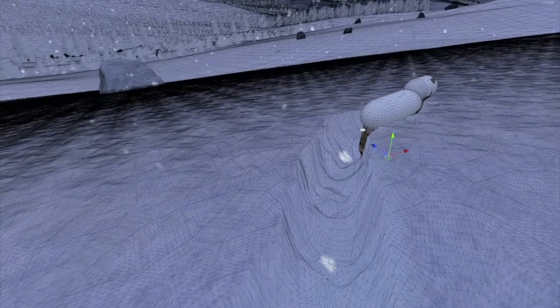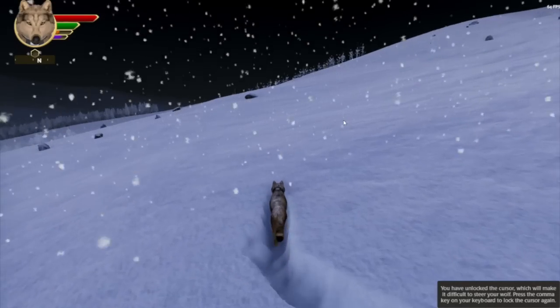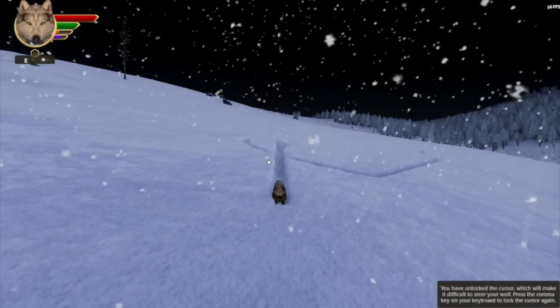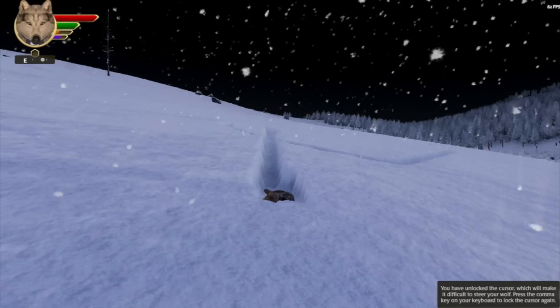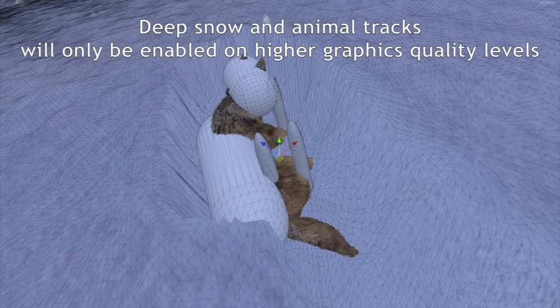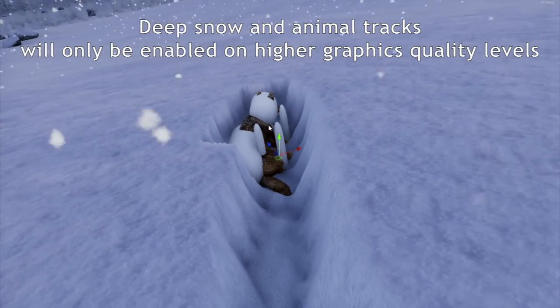In the game, these settings will be tied to the quality settings. As you go up to maximum graphics you'll get nicer snow tracks. Because of performance requirements, deep snow will only be available on higher quality levels for sure — on Fantastic and Glorious using the high terrain quality. We think we can get it working well enough on the medium terrain quality, which is the default for Beautiful, but it won't be the default option. If you're already running on lower graphics quality, it probably won't run well.